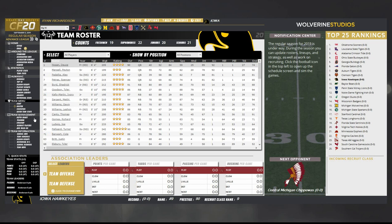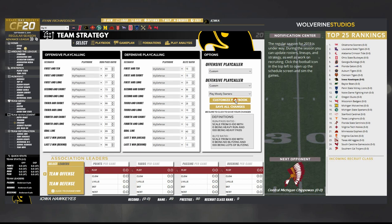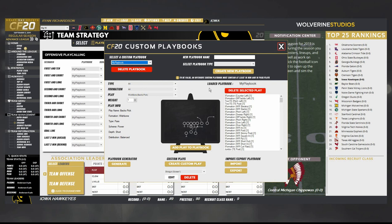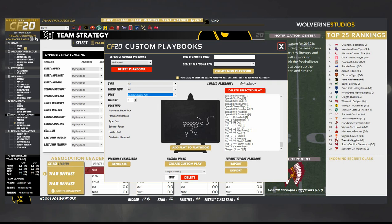I also wanted to show you the playbook screen real quick. When you go in to customize playbook, this is the screen you get in the game when you make your playbook. My playbook is essentially every single play in the game except for the wishbone stuff. I decided not to put the wishbone in because when I made the playbook, I thought I don't really think I'm going to be using it a whole lot.